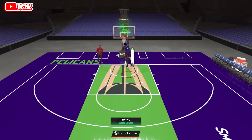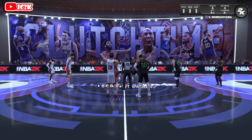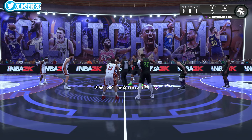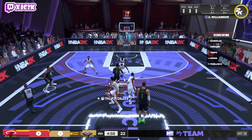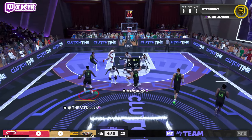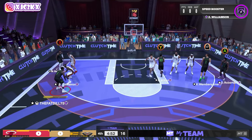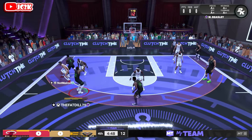Let's hop into a game and see what Zion Williamson can do. Our opponent has SGA, Tyson Chandler, Mike Miller, Chet Holmgren, and someone at the three — oh, is that Tim Thomas? That's a really good matchup. We're matched up against one of the best small forwards in the game.